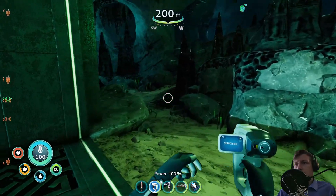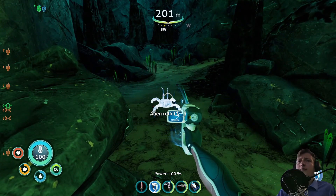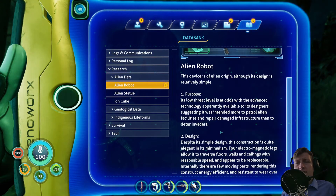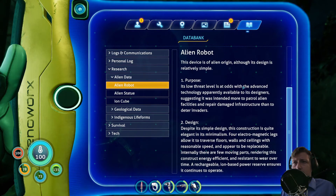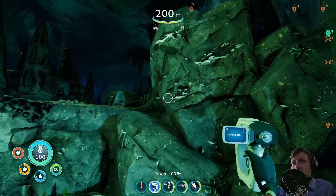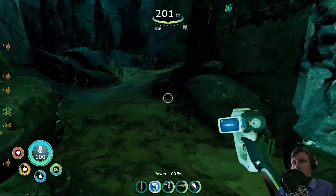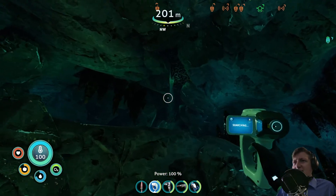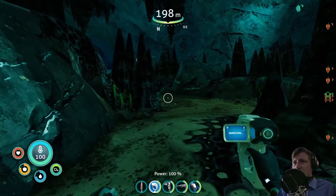They answered to me. Device of alien origin, although its design is relatively simple. Its low threat level is at odds with the advanced technology apparently available to its designer, suggesting it was intended more to patrol alien facilities and repair damaged infrastructure, rather than to deter invaders. It's roughly crab-shaped or spider-shaped - I think it has six arms so it's crab, not spider.